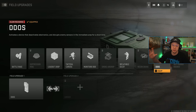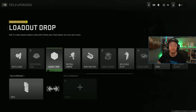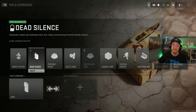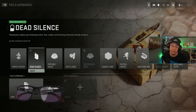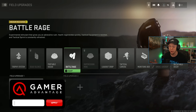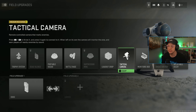For field upgrades I've been messing around. I was using the DDOS recently because it actually tells you when targets are within radius on your screen, which is super useful for getting information especially with no classic minimap. Munitions Box is also solid for refilling ammo, Battle Rage is pretty fun, and Dead Silence is available if you use the Hunter perk package. There are some clear standouts — DDOS, Battle Rage, Munitions, and Dead Silence — so see what works for your playstyle.